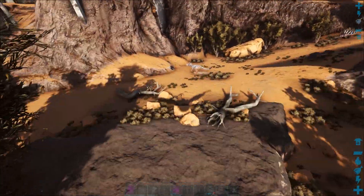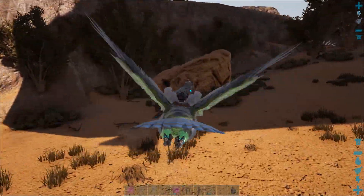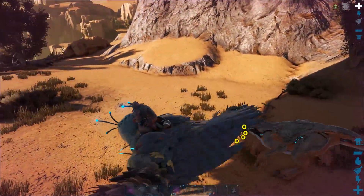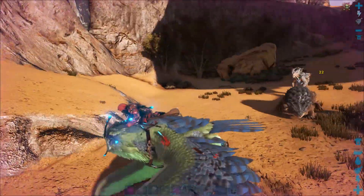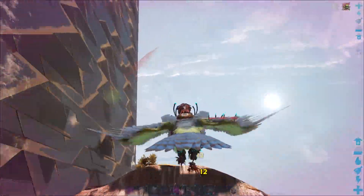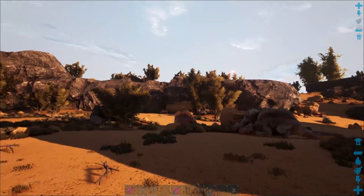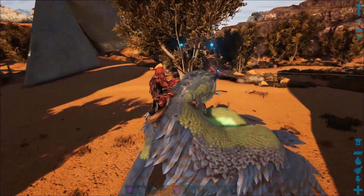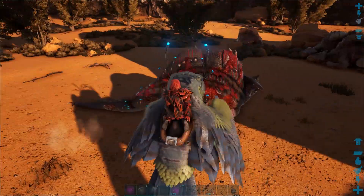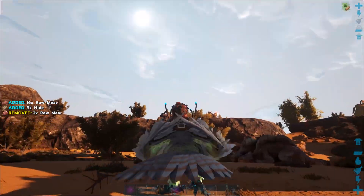There's a wild one over there. I'm going to show you how dangerous they can be, so let's go and land here. That's how dangerous they can be, and this is why we need to be able to freeze them. I just watched one of these guys nuke an entire pack of Morellatops. That's scary.